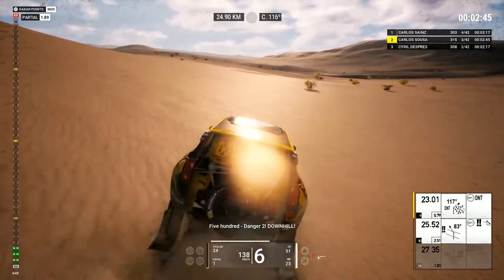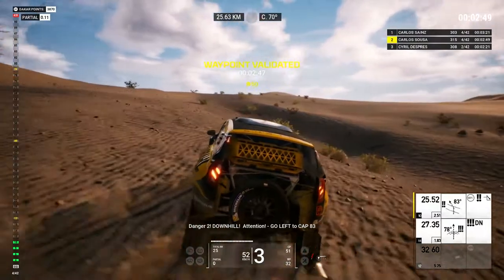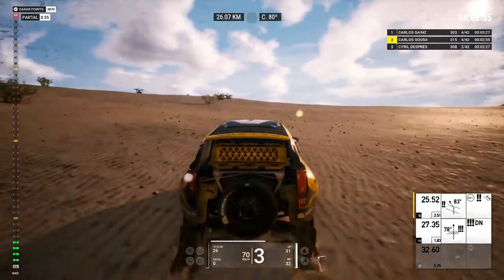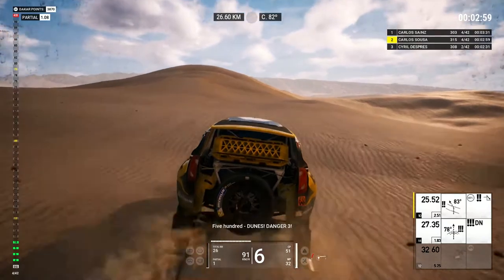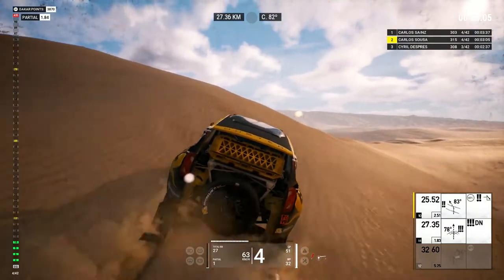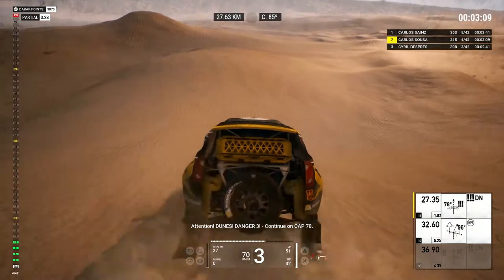Five hundred, danger two, downhill. Danger two, downhill. Danger two, downhill, attention. Go left to cap 83. Five hundred, dunes, danger three. Five hundred, dunes, danger three, attention. Dunes, danger three. Continue on cap 78.